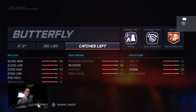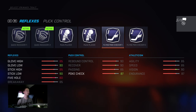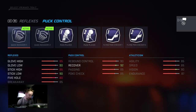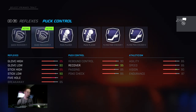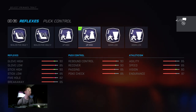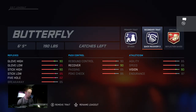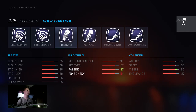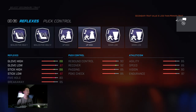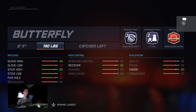The last goalie build is pretty much a bigger butterfly — you go up to 204 pounds and keep the six foot five height. You swap in quick recovery and cross crease for the traits. That's another build that top goalies run.